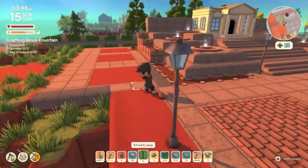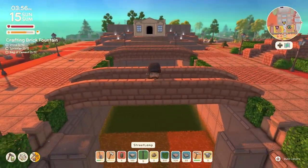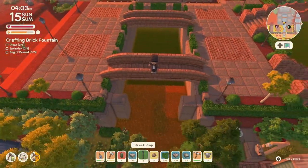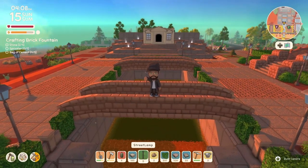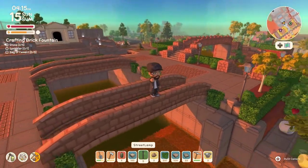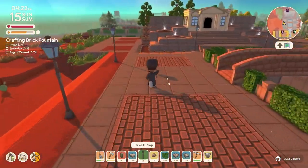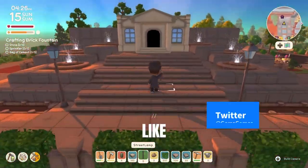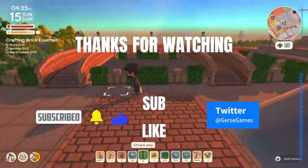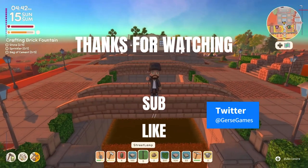Museum areas in real life are usually very big, very inviting, very cool — and that's the feeling I'm going for. Here we are doing the final walkthrough, looking at everything one more time from this angle. It still looks a little empty because we haven't done the final decorating, but that's coming in part three very soon. Thank you for watching, hit a like, subscribe to see more videos, and we'll see you next time on part three of the museum build — see you later!